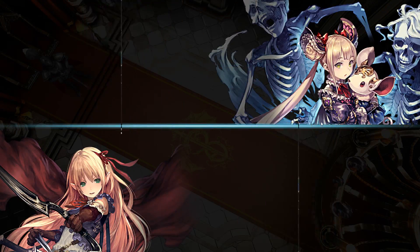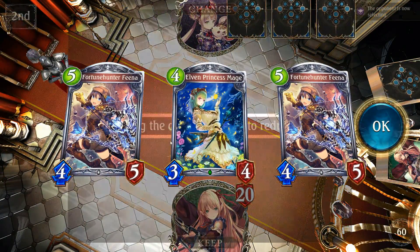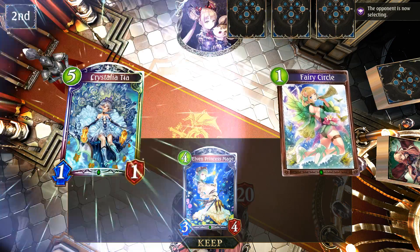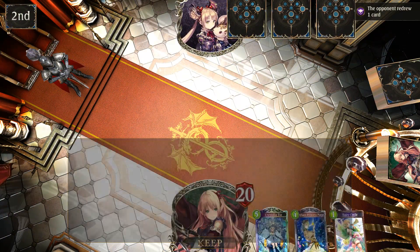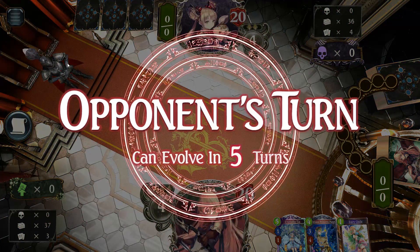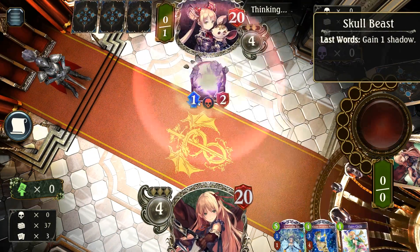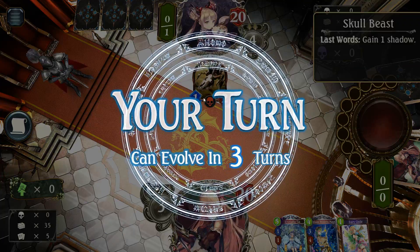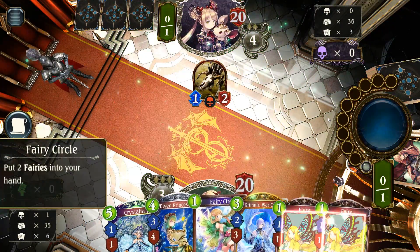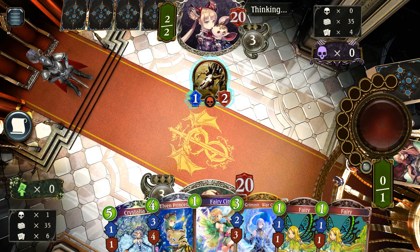Shadow's kind of a tough one because they're so aggressive that it's hard to assemble all the pieces when you need them. I'm gonna keep the EPM going second. EPM into Crystallia Tia is really good — can help me come back on board against Shreddo actually. This might be the best hand I could ask for against Shreddo. Really hoping for an Ancient Elf — that would be superb. Grimnir is also pretty good. I can Fairy, Fairy, Grimnir.